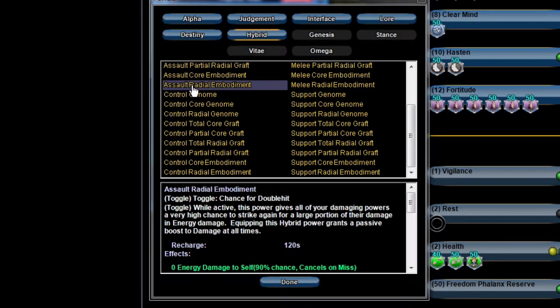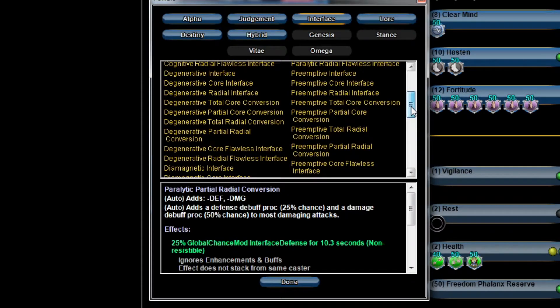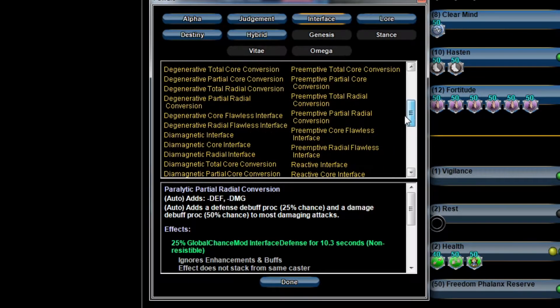For the Hybrid slot you can either go Support Core or Assault Radial. For this build I went Assault Radial, but Support Core or Support Radial is probably what you'd want — it'll increase your defenses and also reduce your endurance cost.